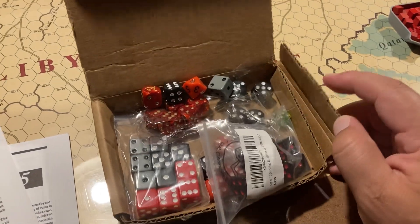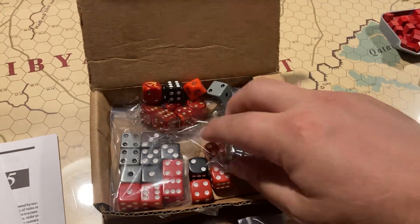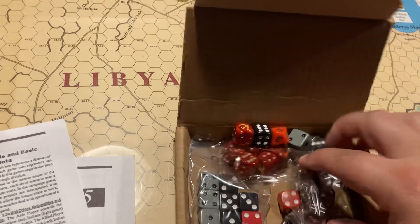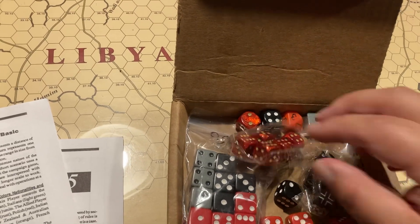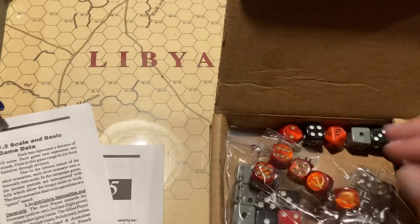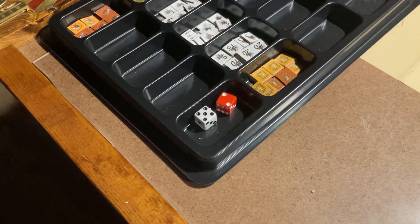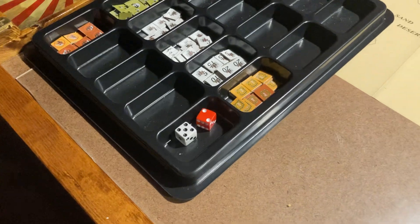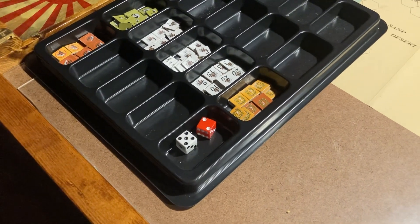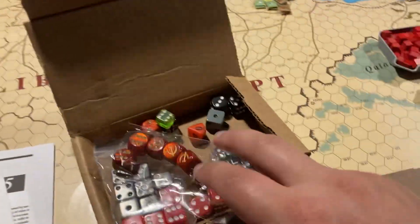I have many types of dice: black with orange pips, reds, blacks and grays, black ones with the German emblem, roundel dice, red ones with the Soviets, even a couple of D10s, and little tiny dice — the little ones you get from MMP games. Those are great for tracking steps, movements, or things like that. For example, if you've got a unit with 18 movement points and you're doing something in between, you can track movement with extra dice.